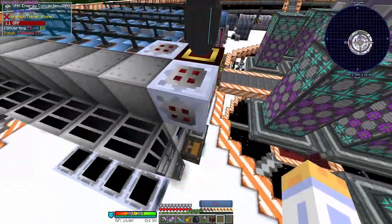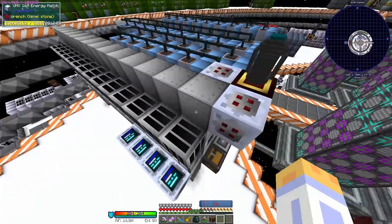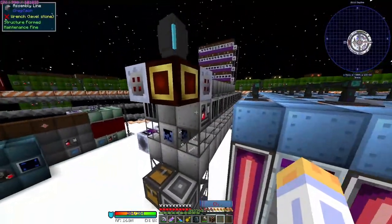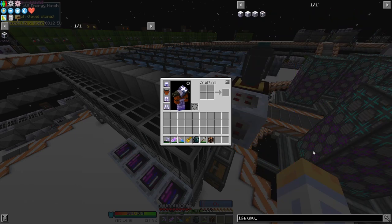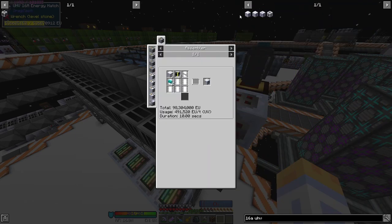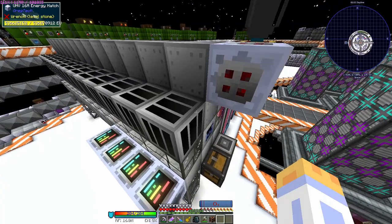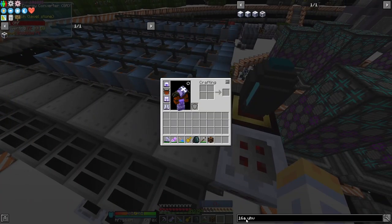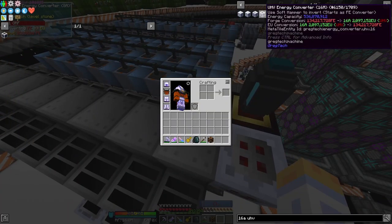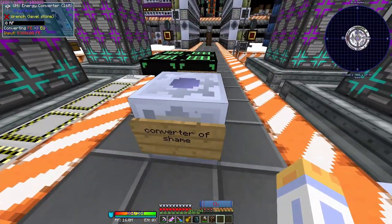I'll demonstrate one of the CEU advantages now: all machines can basically be run at UIV power. You might be thinking — isn't that a Gregor Callity thing? How does normal GregTech go up to UIV power? It is due to the existence of the 16-amp UHV energy hatch. 16 amps of UHV is equivalent to 1 amp of UIV, so that is what we are running. One important thing to point out is that the 16-amp UHV energy converter is actually bugged — you can see over here the converter of shame. When you try to fill it with power, because it's more than 2 billion RF, it just gets confused and doesn't do anything.